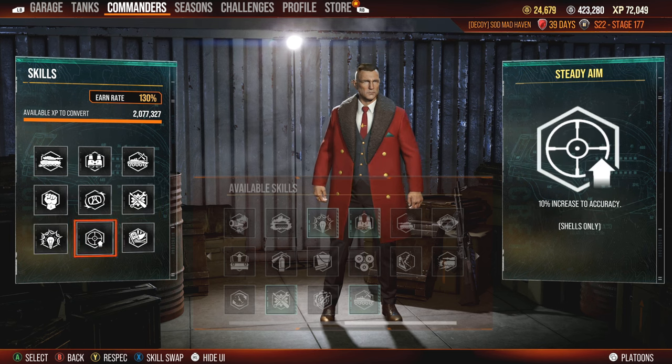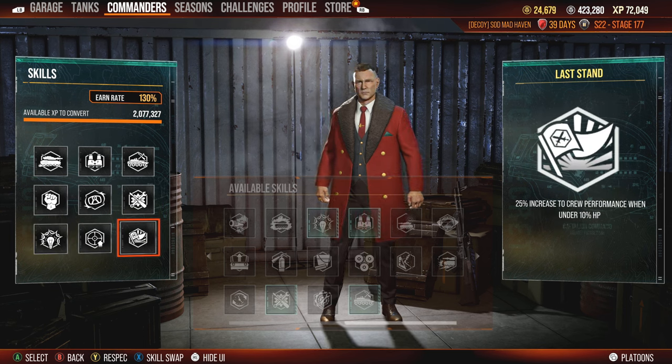I also run Sixth Sense, Steady Aim to increase overall accuracy, and then Last Stand — 25% increase to crew performance when under 10% health. I do believe it's a perk, not a skill, because Born Leader increases skill effectiveness and crew performance.